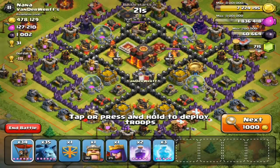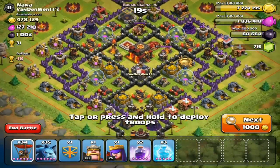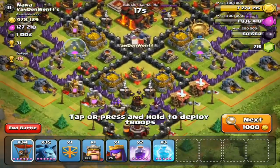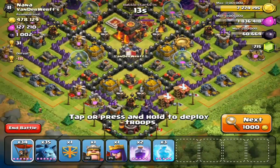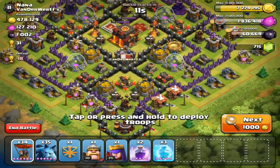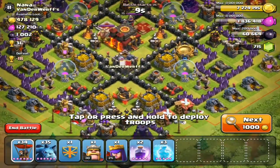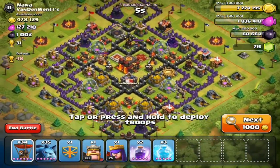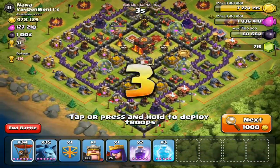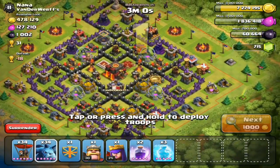Alright guys, we got our first battle — we're gonna take on Nana from Van der Werffs. This is why I'm taking on this base: it looks pretty upgraded, but all of the gold storages are at the front. I doubt I'm gonna get a two-star town hall, I'm not even sure I'll get a victory, but the goal is to get a 50% victory and just take out these four gold storages at the bottom of the base.